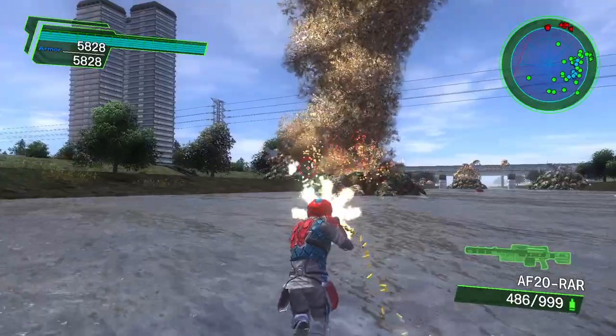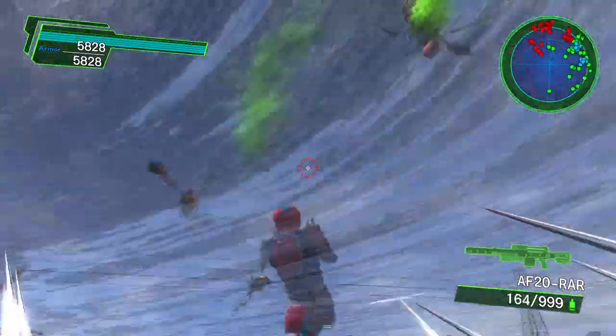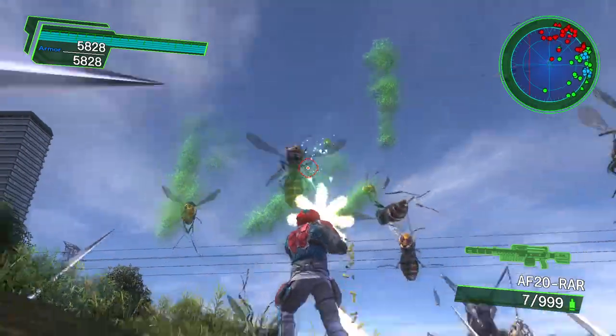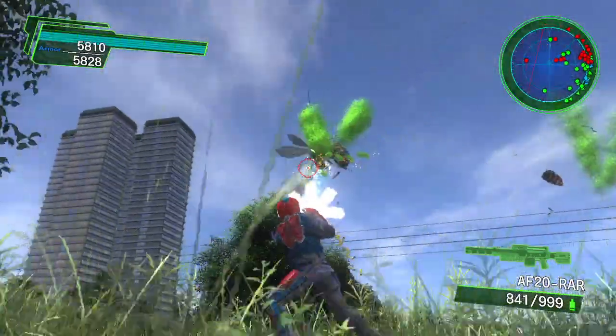Flying giant insects have appeared in some regions. The fact that they can fly does not only indicate superior combat ability, but also means the threat of them multiplying throughout the world has increased. EDF is planning a massive attack that should expel the flying giant insects early.